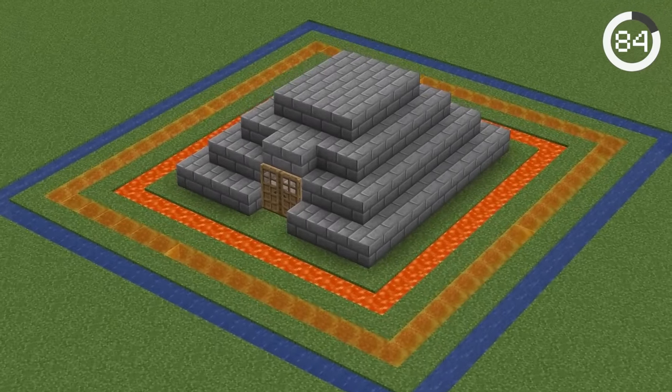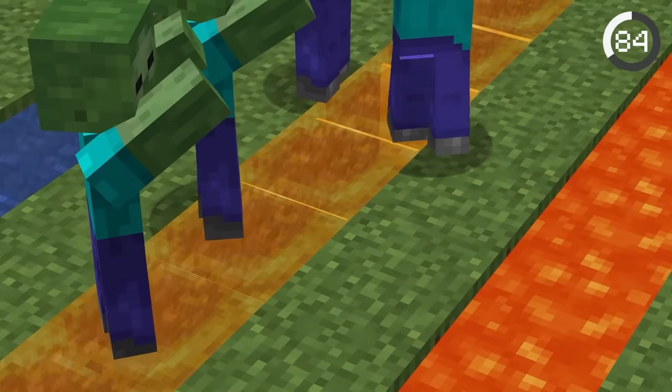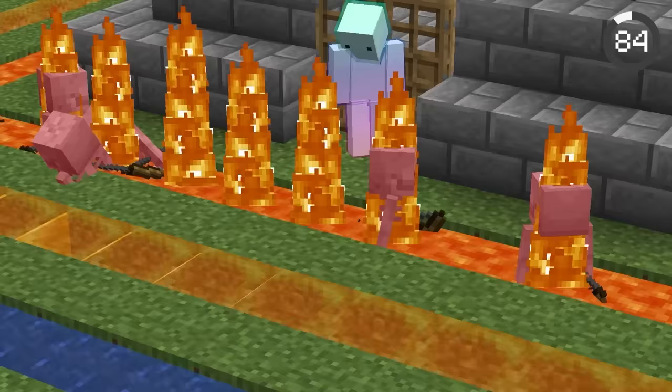This layered defense is great for stopping mobs. Place a border of water to prevent endermen, honey will trap some mobs, and the final layer of lava will stop all the rest.